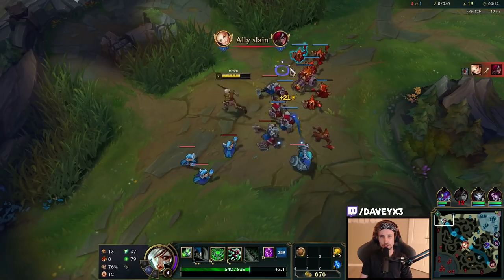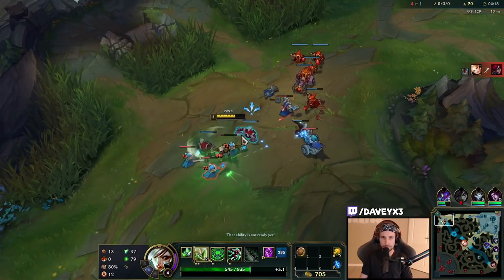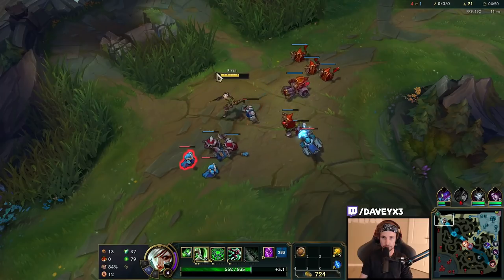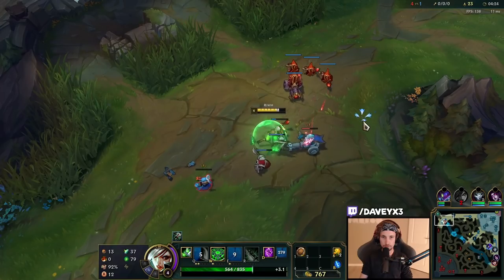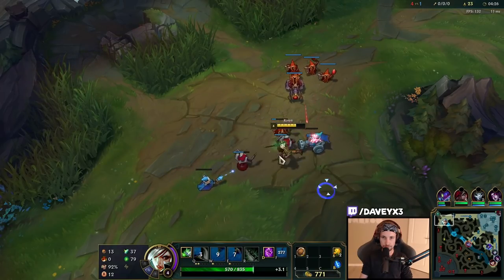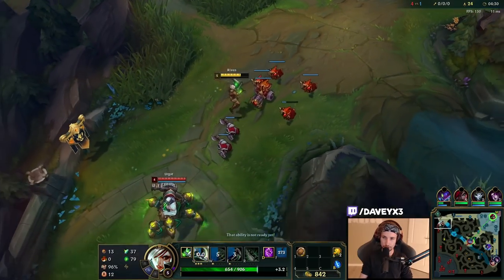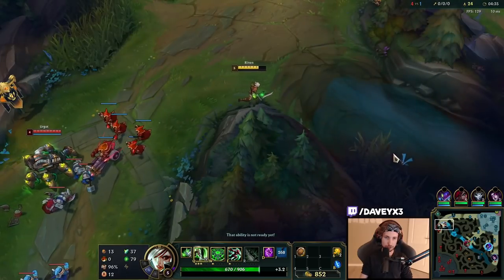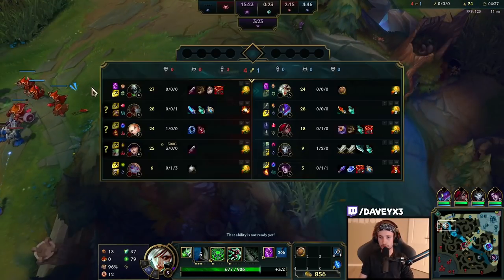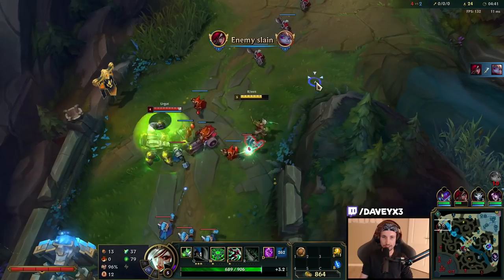I was kind of hoping that Urgot was going to dash into me so I could outplay his dash, but it appears he used it to run away. That was very smart from him — I would have actually killed him for sure there. Just came back with items, got to be a little careful about Fiddle because he could be topside.